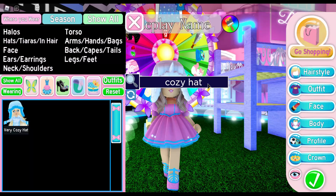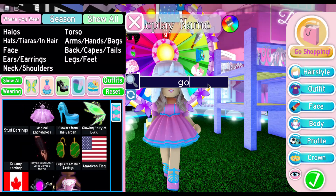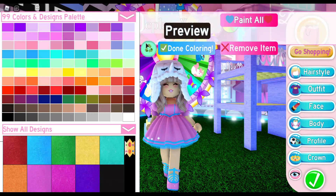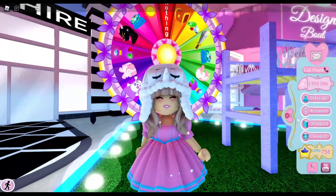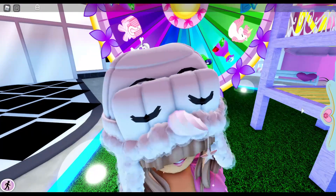Next we need our goggles. Those also come from the wheel, so you do need two wheel items to do this accessory hack. I'm going to leave them black, but since it's kawaii you can make your eyes hot pink or purple. I personally like the eyes to be black because then it kind of looks like it's sleeping — you get the eyelids and the eyebrows. I just think that is so cute.